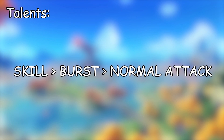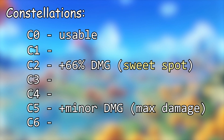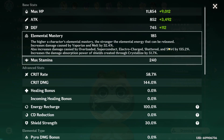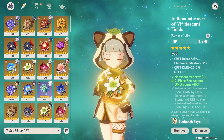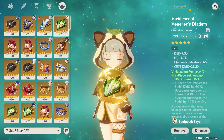Since we are going full Anemo Damage, talent priority is skill, then burst, then normal. For constellations, C0 is usable, C2 is a sweet spot, and C5 for maximum damage. But going from C0 to C2 is way more of a damage increase than C2 to C5. The build I have now is level 90 C5 Sayu with Refinement 1 Wolf's Gravestone and talent levels 5/13/11, where I really went ham on the elemental skill level, which is where the majority of her damage comes from.